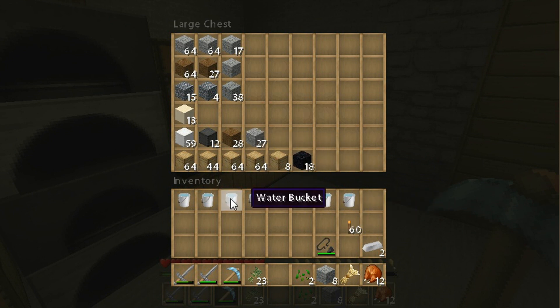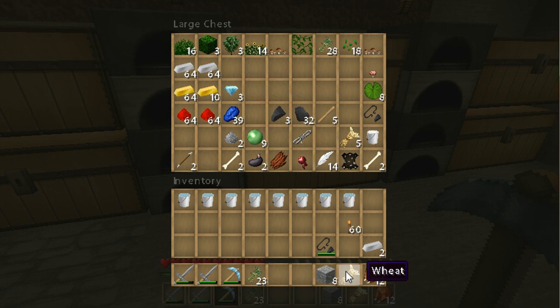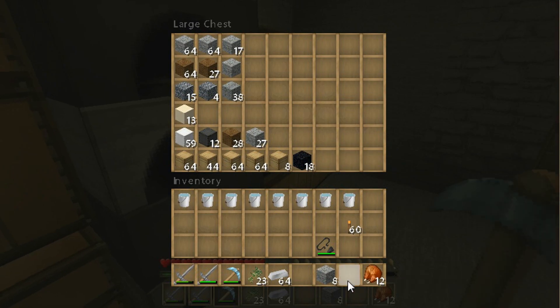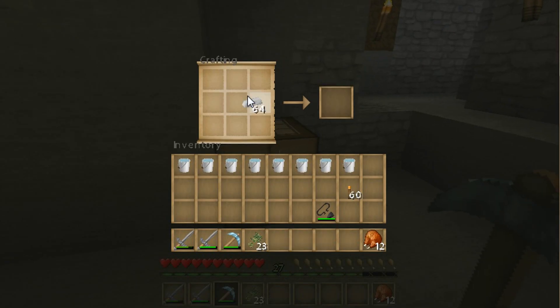Got a lot of water buckets — I probably only need one because I can just keep reusing that same one, but if I get caught on fire I want to keep them. I've got flint and steel. Let's put my stuff away. Put our wheat, our iron. Actually wait a minute — can we make iron armor? I think we can! Let's do that real quick. Let's make some armor.